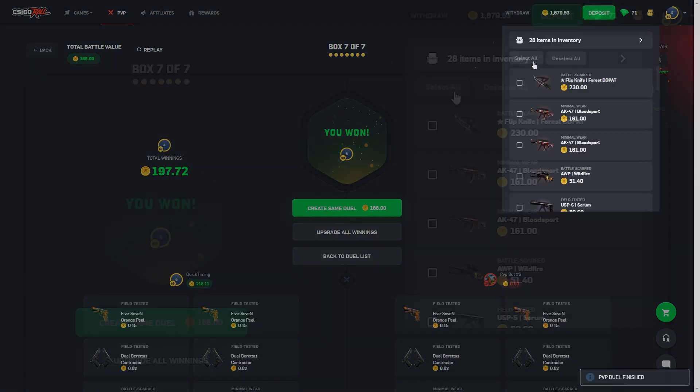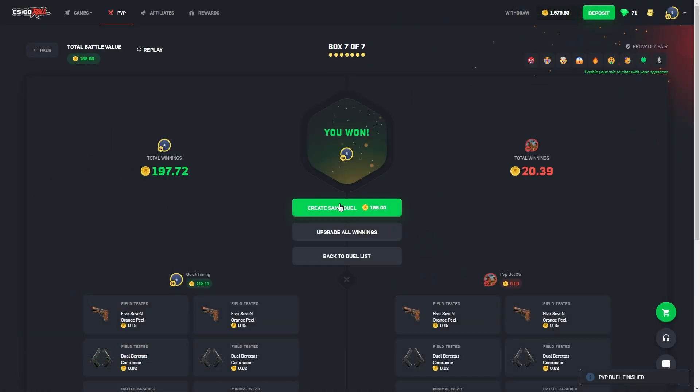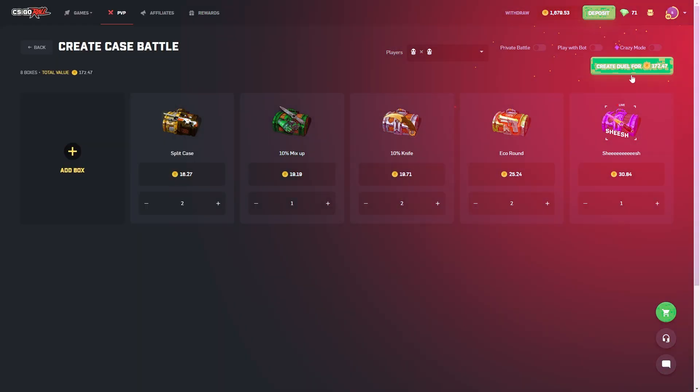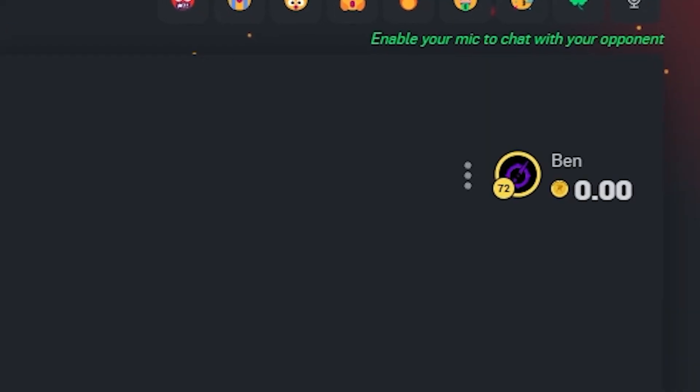I'll take it. He literally gave us 20 bucks back — that is wild. That puts us with 778 coins, so we're still down on the video. We're going to do a $172 battle — pretty similar to the previous one, except we have a couple of split cases in here, which I believe are 4060s. This guy level 72 just joined. This battle is also slightly more expensive than the previous one.